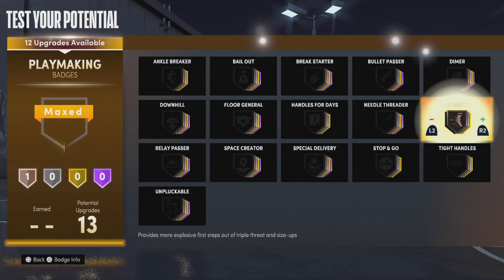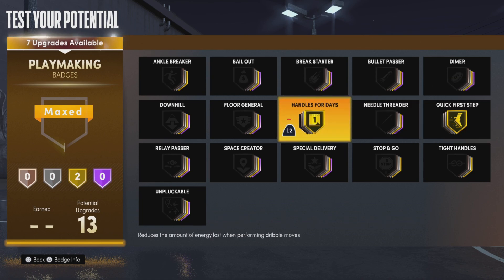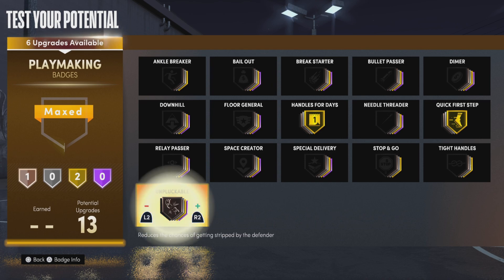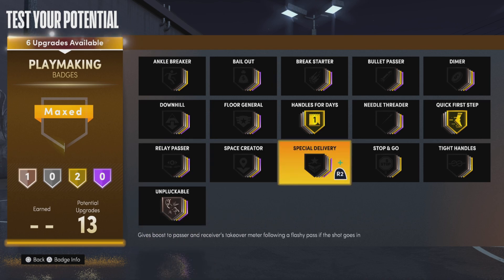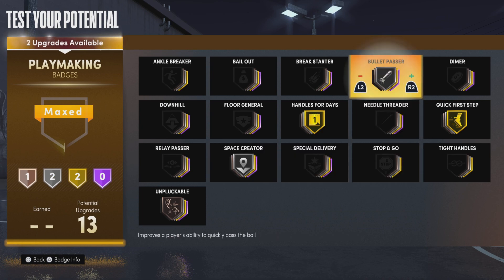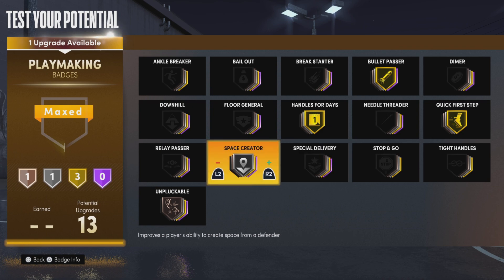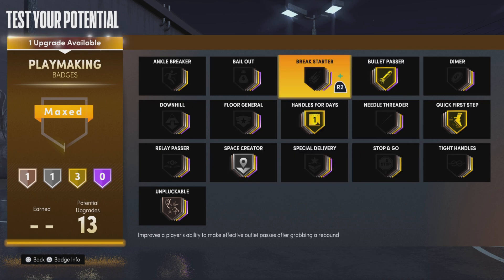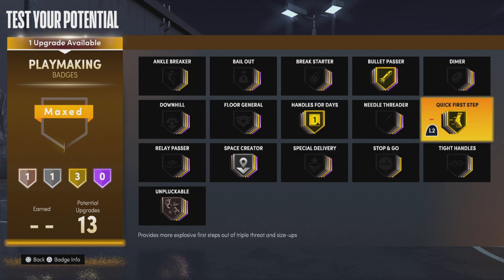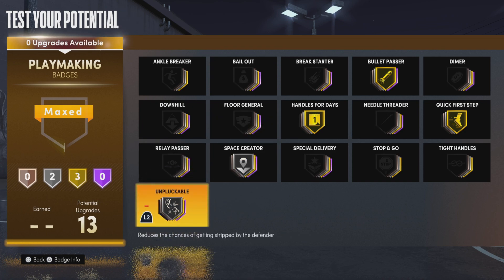For playmaking badges, put quick first step all the way up, put handles for days all the way up, put unpluckable on bronze, put space creator to silver, put bullet passer to gold. For the last slot, you could put bailout or dimer — you've got one to play with — or you can put it back on space creator or unpluckable.